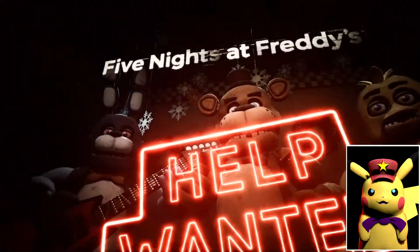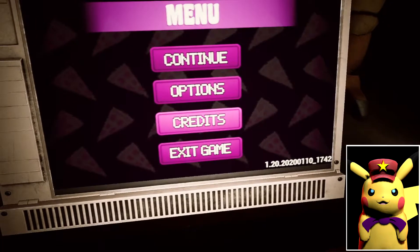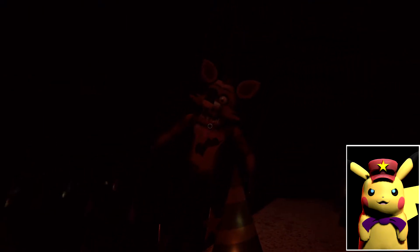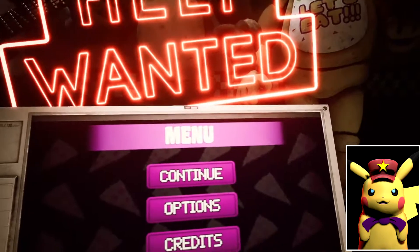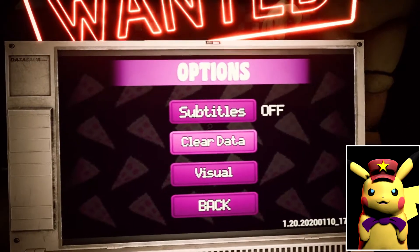Okay, so we gotta look at the menu here. Let's see - continue, options, credits, and exit game. Is there anything behind us? Oh hey, what's up? They're just standing there. Okay, there are options.